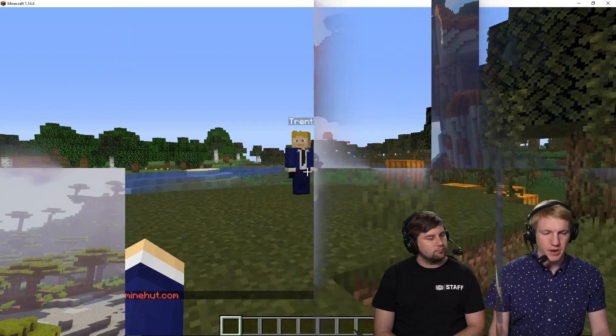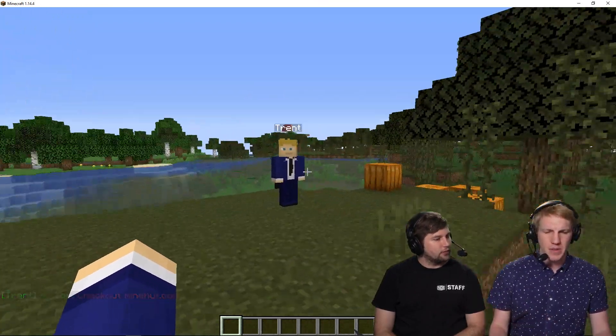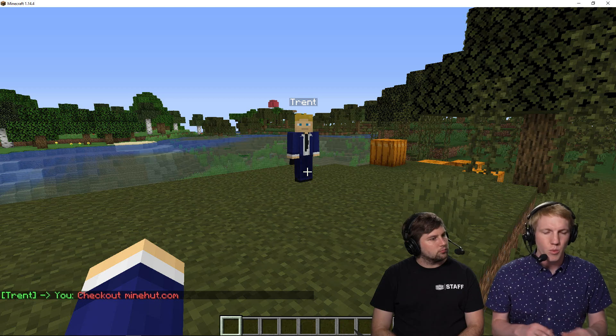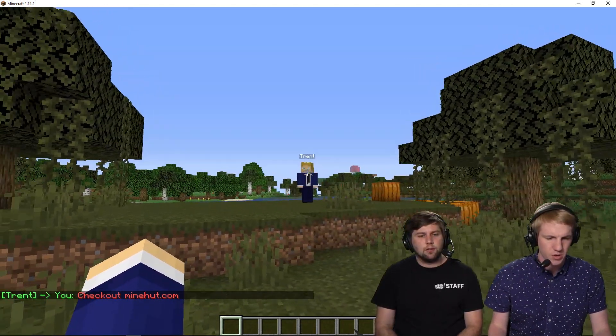So we have our cool spawn area. It's telling us to check out minehut.com with an NPC. But it's just a dude standing there and we want to create some floating text, like it looks really good. We just want to do it here to look more professional on our server.